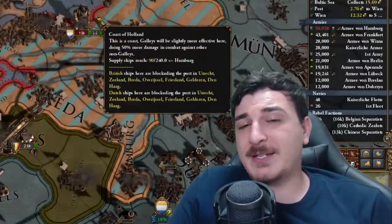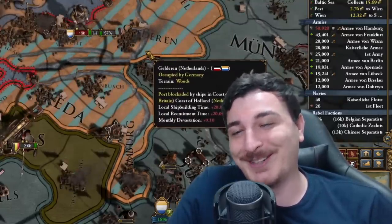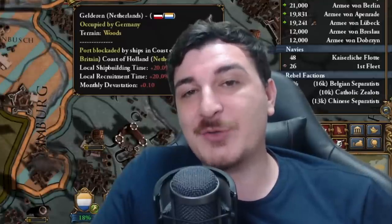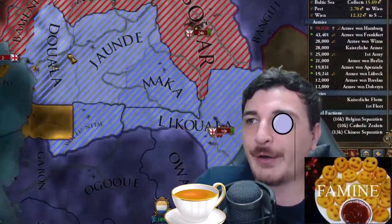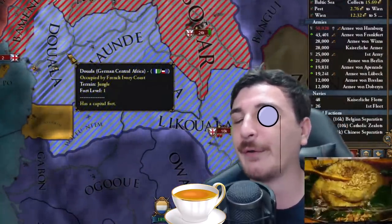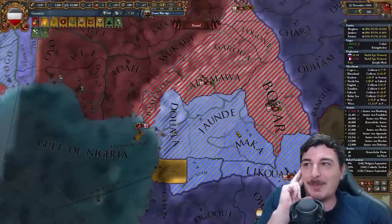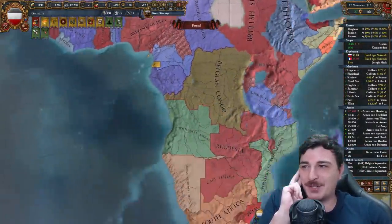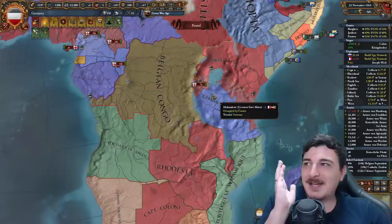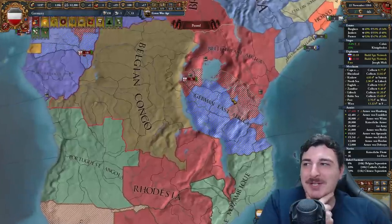That right there, kids, is basically how Germany was acting in the First World War — I'm kidding. It's the English. The English were acting like this for like 300 years. Excuse me, it's not called English, it's called the British. I'm super neglecting my colonies and they're basically completely occupied by the Brits and the French. How did France get half of this when all of it is surrounded by British lands?